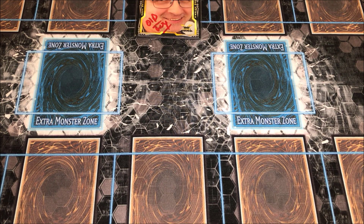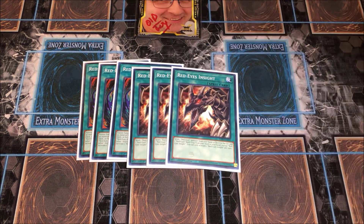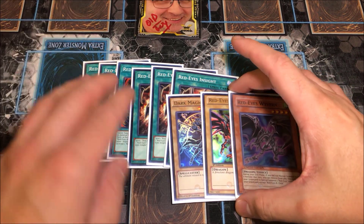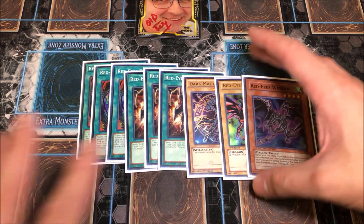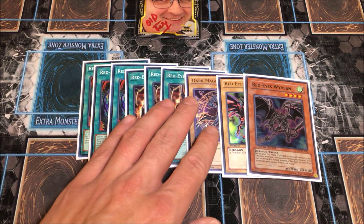On to the Red Eyes engine — similar to the 60-card list, we are playing the full Red Eyes engine: three Red Eyes Fusion, three Red Eyes Insight, the Dark Magician, the Red Eyes Black Dragon, and Red Eyes Wyvern. Similar to the 60-card list but 20 fewer cards since we are playing 40. You want to see Dragoon — Dragoon really is the game plan. When you look at the deck you think there are only five monsters, but in reality there are really only two.